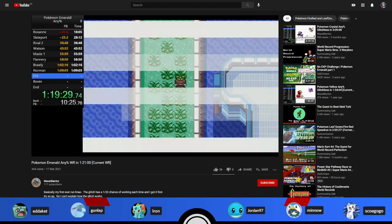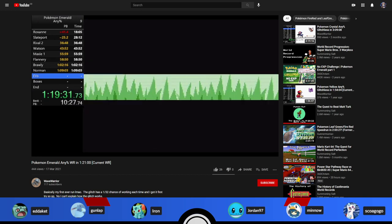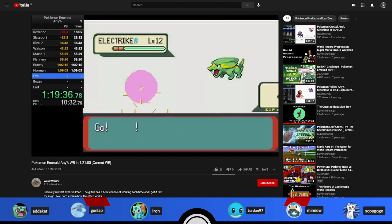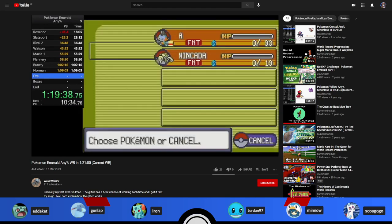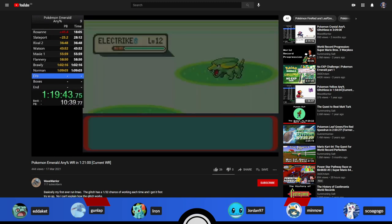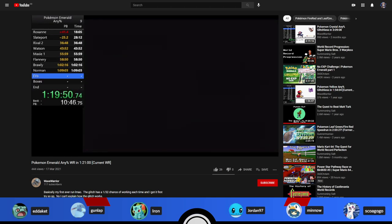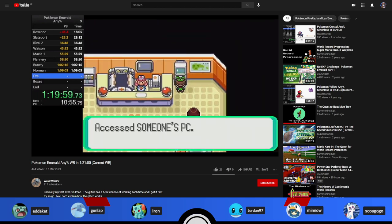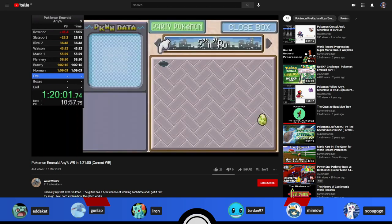It says in chat the previous record was 1:25:33, so he beat the record by four and a half minutes. Amoeba had held the record previously. Pretty much what happens is the egg hatches and then you go straight to the Hall of Fame. The second run from Wave is his second place Emerald any percent glitchless run at 2:31 flat — he likes getting those even minutes.